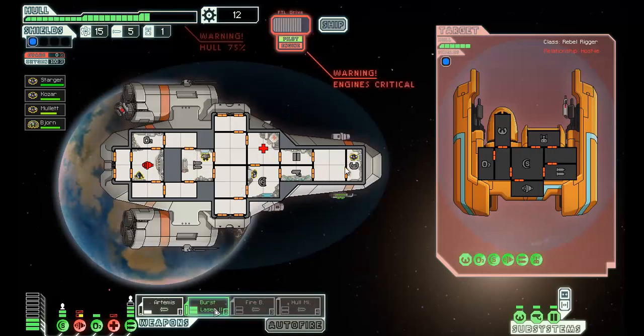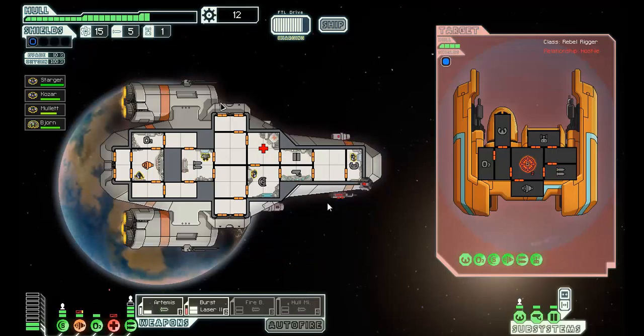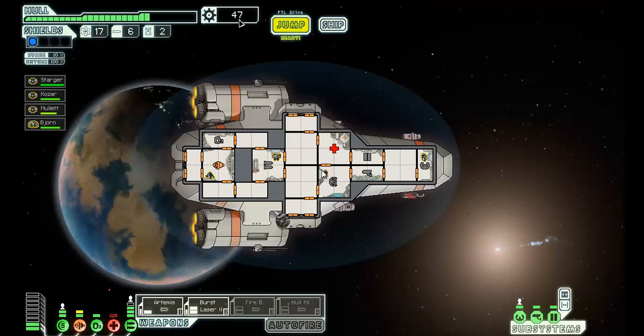I need to fire Artemis again. Target the weapons. Now the weapons are down. Barely holding on. Got him. Oh, it's horrible. I have enough scrap to repair. He's at full health, that's good. I'll put some power into the medbay. You go to shields, you go to weapons, you go to engines.